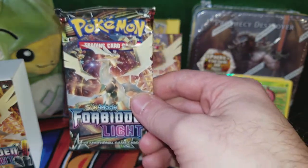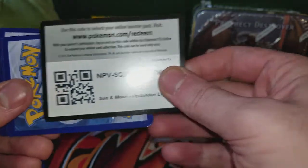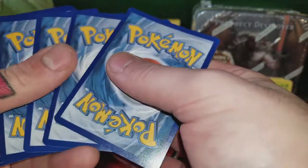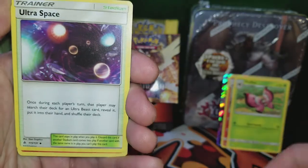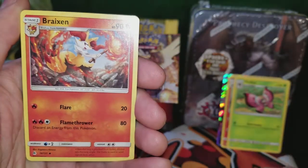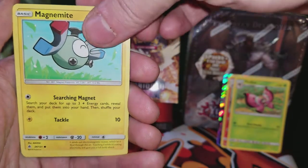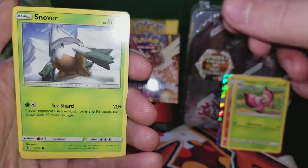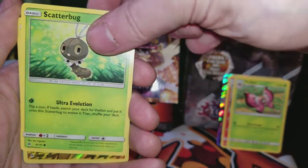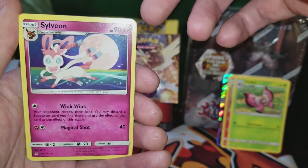Hopefully we'll get an awesome textured full art or something for the last pack. Fairy Energy, Ultra Space, a Braixen, a Dewpider, Magnemite, Cubone, Bunnelby, Snover, Scatterbug, reverse holo Magneton, and a Sylveon regular rare.